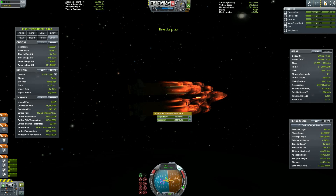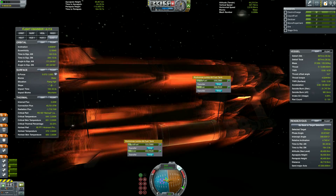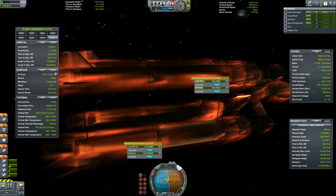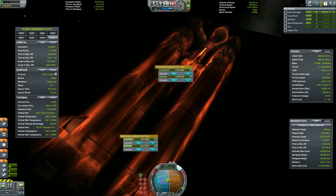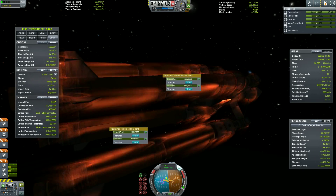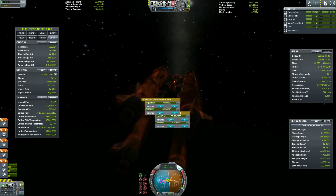Now that our apoapsis is high enough, we can ditch two of the four branches. Each of those branches is composed of two orange tanks and a Mainsail, so that's a lot of mass. By dropping two and keeping two, we are still pretty stable and we are a lot, lot, lot less heavy.